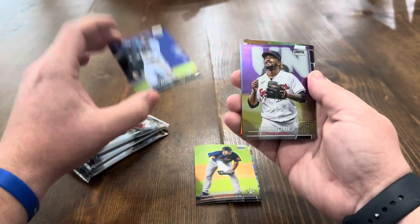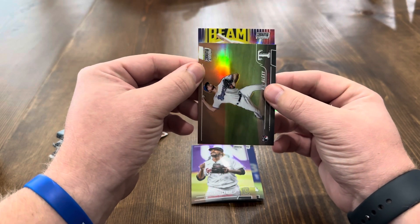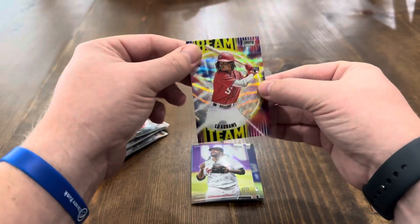George Springer, Emmanuel Clase. There's that AJ Alexi again, so Beam Team. A Wave that looks like CJ Abrams — pretty nice card there. Let's go ahead and get that sleeved up.